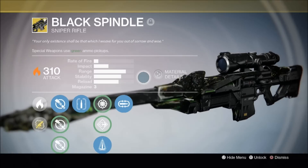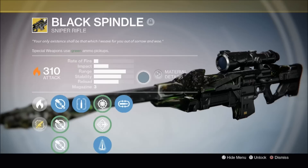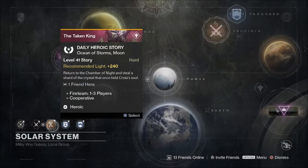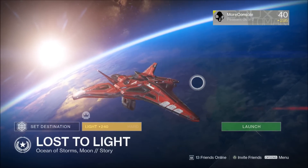Hello again my friends. Those cheeky scamps at Bungie have hidden this exotic sniper rifle, Black Spindle, in one of Destiny's Daily Heroic Story missions. The mission is Lost to Light, and it's important to note that this exotic sniper rifle can only be attained when this particular mission is the Daily Heroic Story.